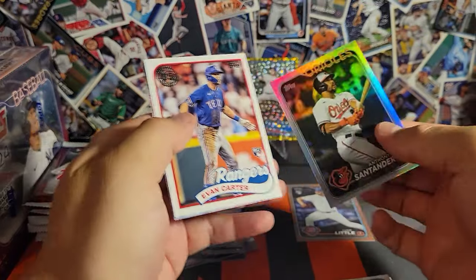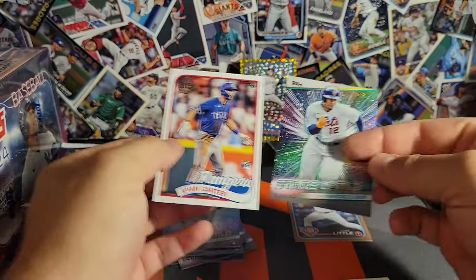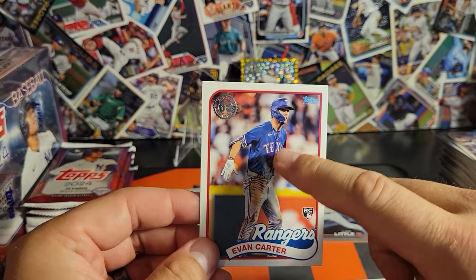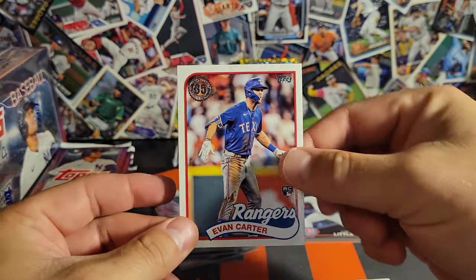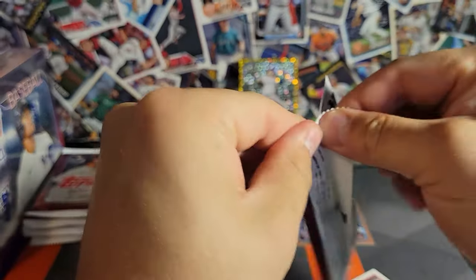Anthony Santander — that's how they say it on the broadcast. Evan Carter — I don't know if that's what he really looks like, but he looks weird in this picture, really narrow. I don't know if he's just that skinny or what, but it looks kind of weird.